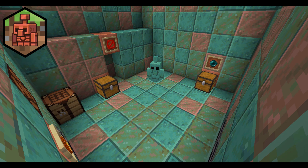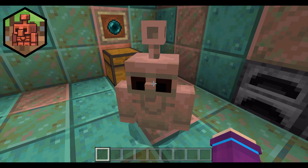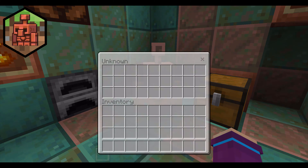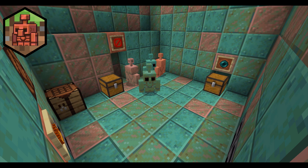I decided to give the copper golem another use, seeing as it doesn't do much right now. If you right click the copper golem, you can store some of your items inside of it, and it'll hold onto them for you. I also think it would be cool if the copper golem would take these items you give it and sort them into different chests, giving you an easy and efficient automatic sorting system.